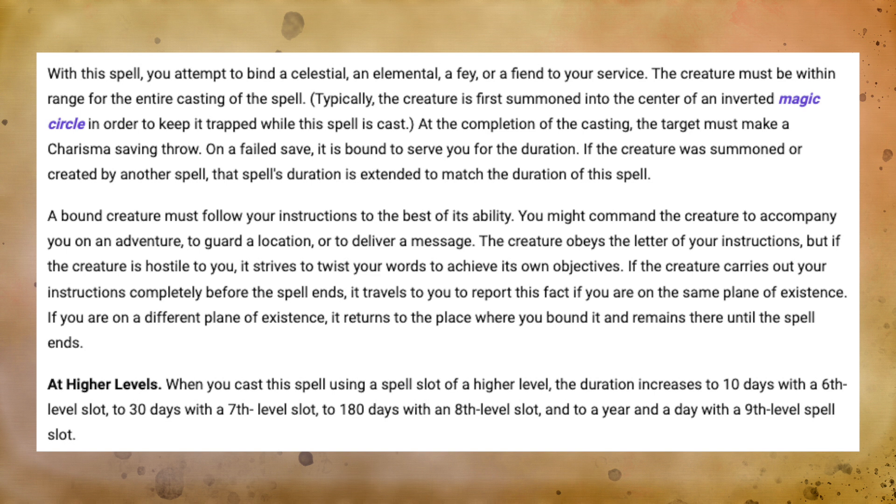Planar Binding allows you to take an extraplanar creature like an elemental, a fey, or even a fiend and bind them into your service for a prescribed length of time. You have to expend an expensive material component, but when you upcast Planar Binding, you can bind that creature for longer periods — taking the regular duration up to days, weeks, months, and eventually even years. We have seen this spell used in long-term campaigns for druids and wizards to build armies of elementals by using Conjure Elemental alongside Magic Circle, summoning monsters into the circle and binding them into service. It's a rare example of an upcasted spell with a long-term effect on the campaign.